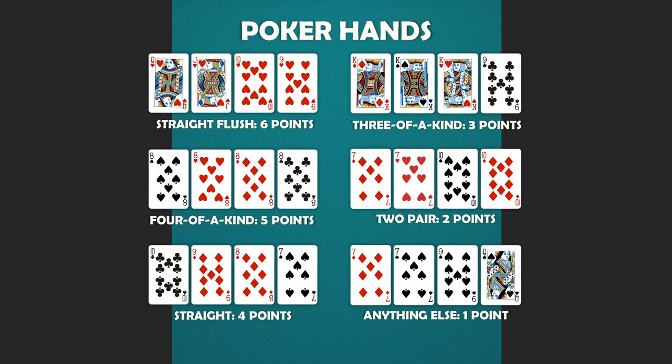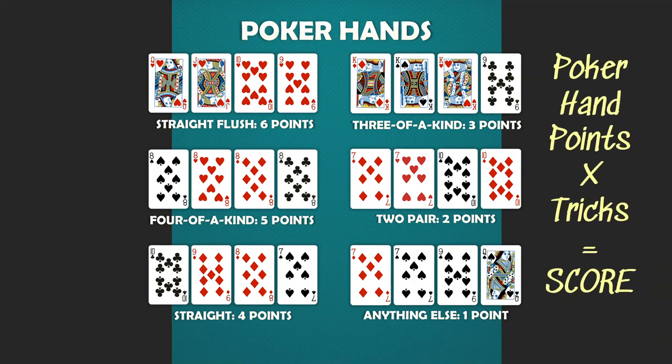The aspect that makes Lion unique is the four-card poker hand that each player will choose at the start of the round. Each four-card poker hand has a point score which will be multiplied by the number of tricks won in a round to determine the player's score for that round. A straight flush is six points, a four of a kind is five points, a straight is four points, a three of a kind is three points, a two-pair is two points, and everything else is just one point.